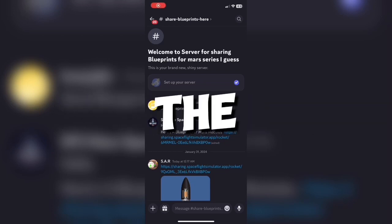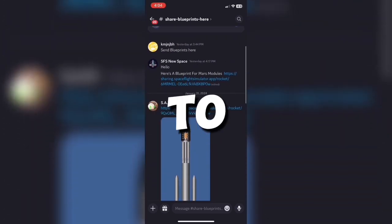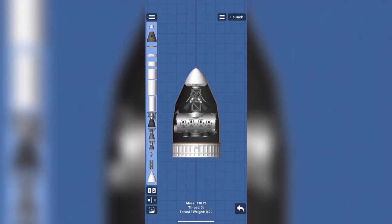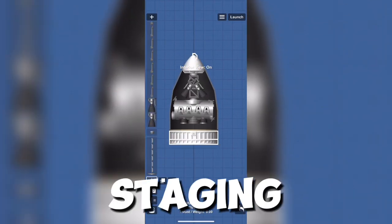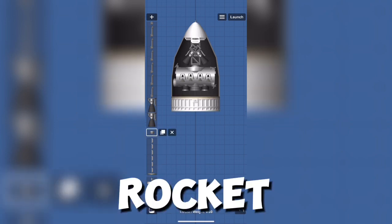Some blueprints from the Discord server came in. I'm going to download this one. It already has fairings, a heat shield, and staging too. Now it's time to build a rocket for it.